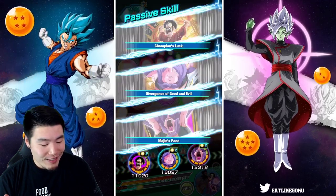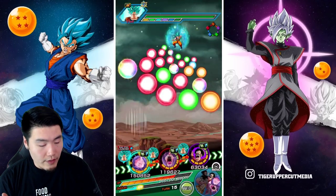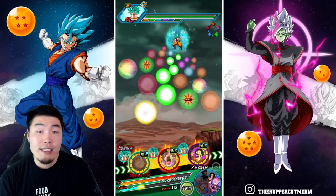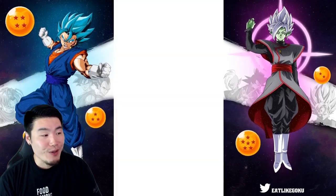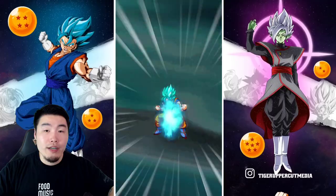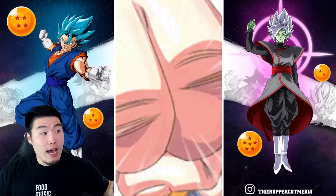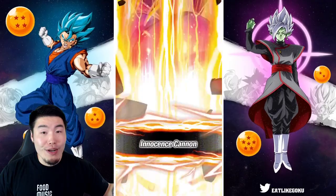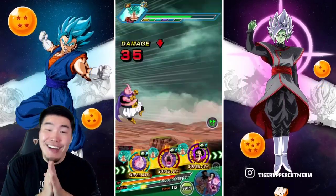Now we're looking at 332,000 defense, and we have Hercule on rotation, which means we're going to be guarding against all attacks. Let's see what kind of tanking we can do here. We know there's a super attack coming — is it going to do more than 1,000 damage? No, it's going to do 94 damage. It did 94 damage. I love this unit, man.